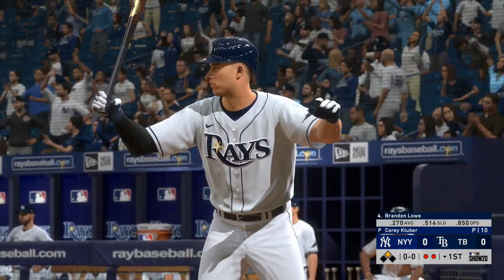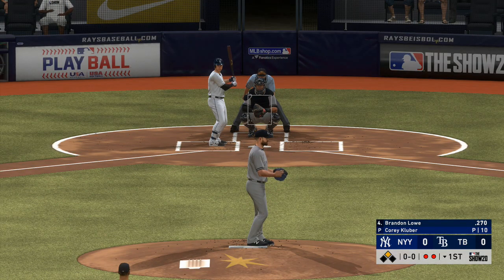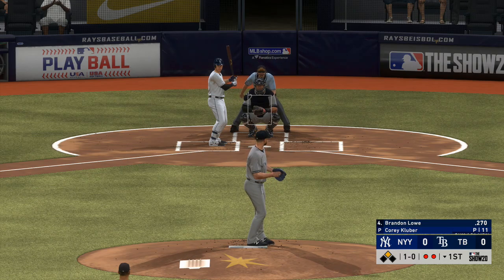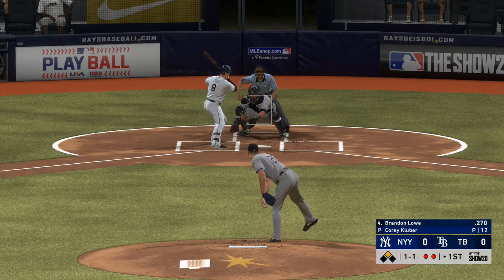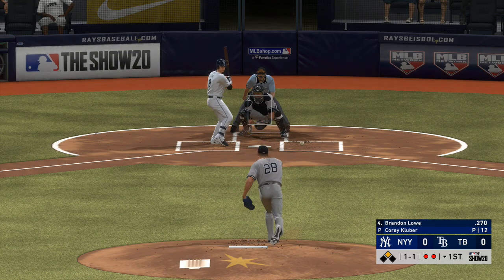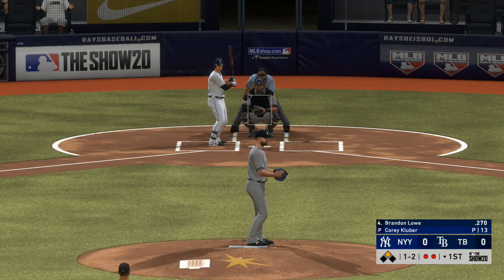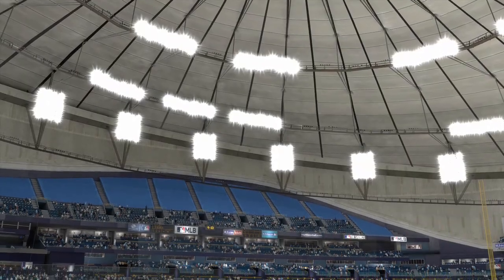Next to the plate for Tampa Bay, Brendan Lowe. Lifetime against Corey Kluber: two hits in seven tries. Kluber pauses — first pitch on its way. One and 0. And it's a called strike to even the count at one. That's a tough pitch — curveball kind of front hip, your first move is to bail a little bit. I can totally understand him taking that first strike. Swung on and missed, and that's the final out of the inning.